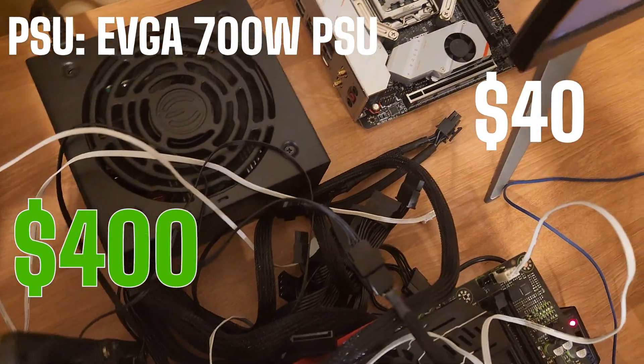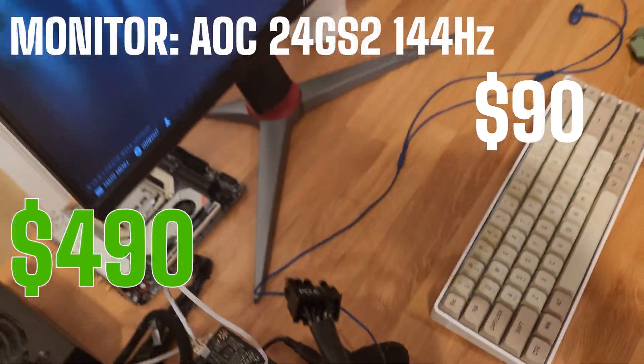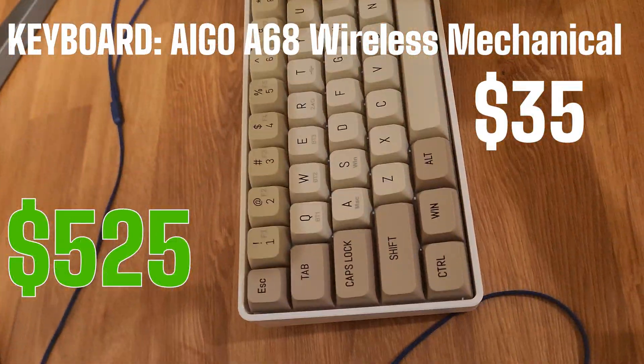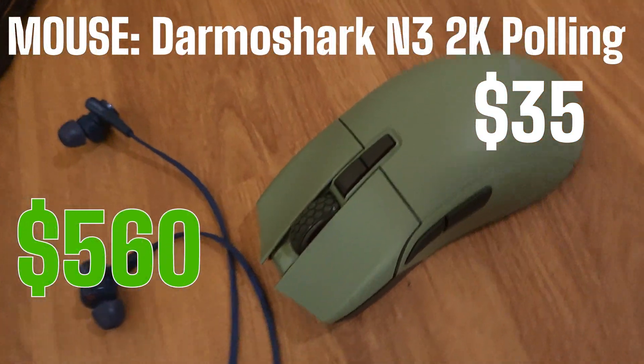I've got a used 700W EVGA PSU for about $40. For the display, I've seen used AOC 24GS2s go for about $85 to $90. The keyboard is an Aigo A68 — I recently unboxed it on my channel. The mouse is a Darmoshark M3 2K polling.